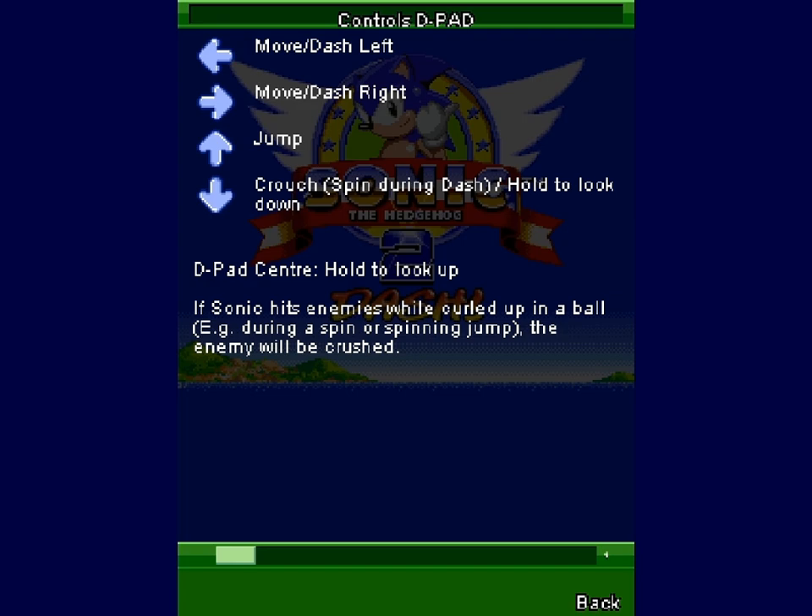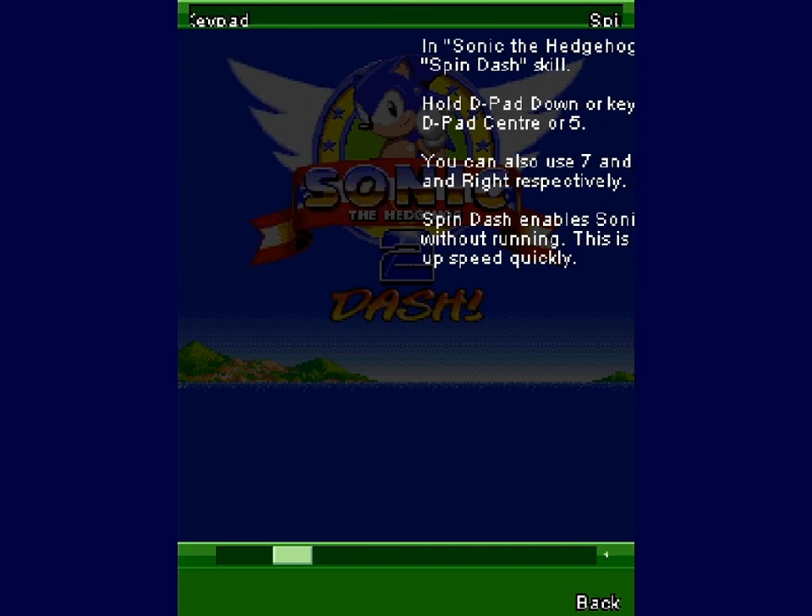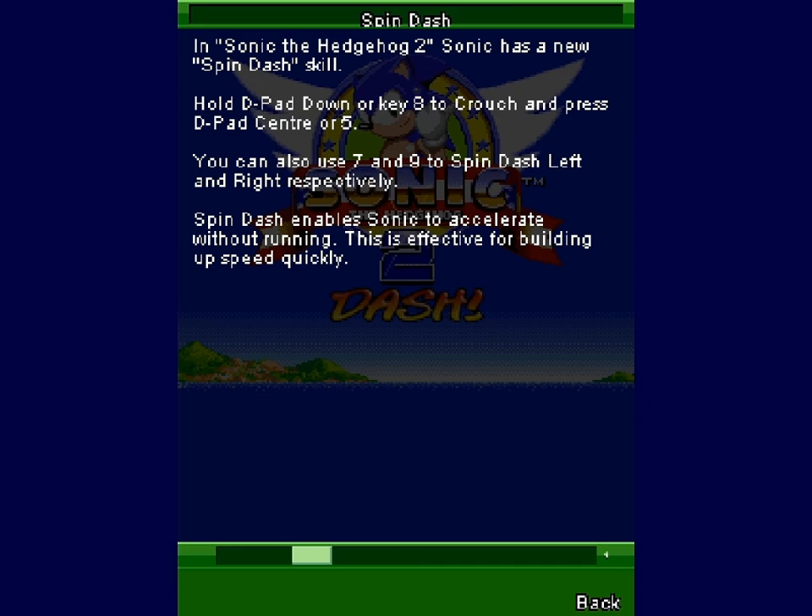You press a button in the middle to look up — its enemy will curl up in a ball and the enemy will be crushed. Whoa! Okay. So you can also use a keypad.